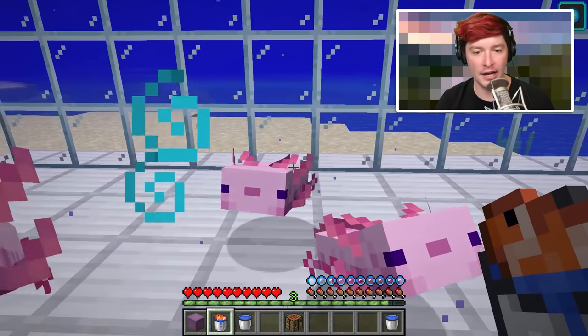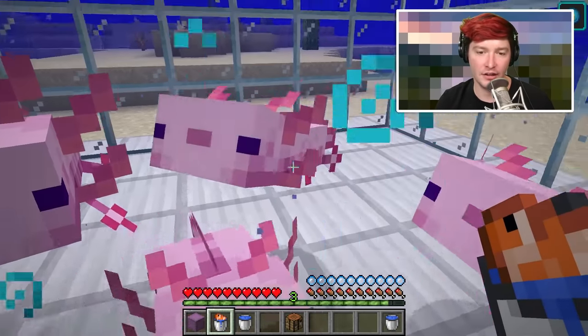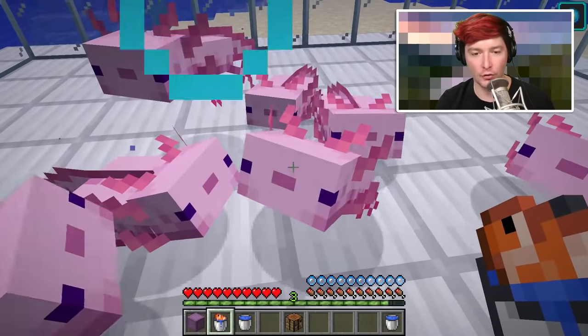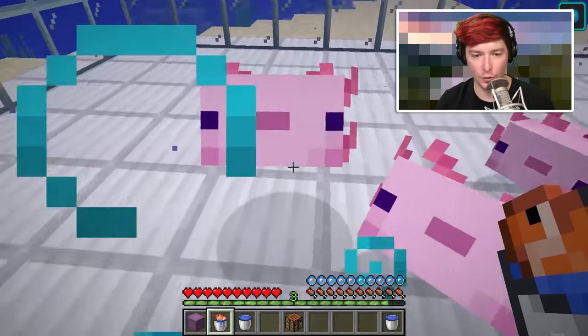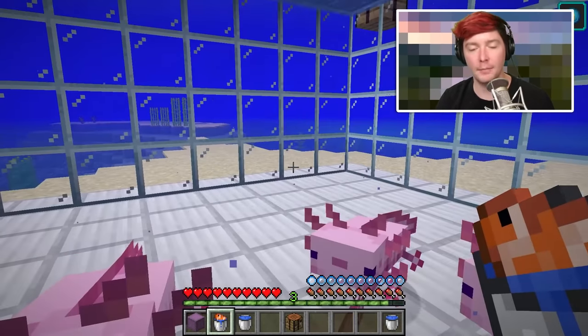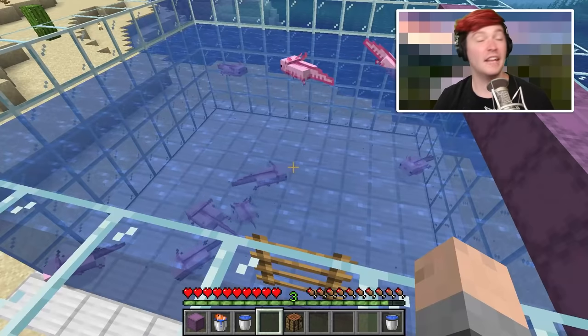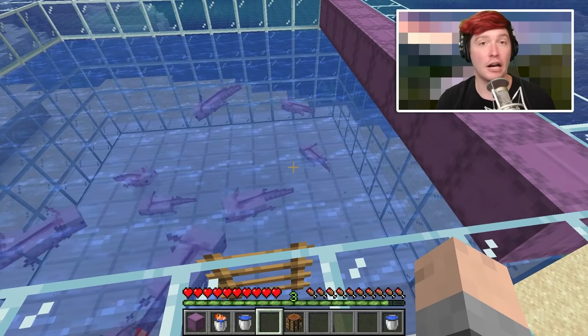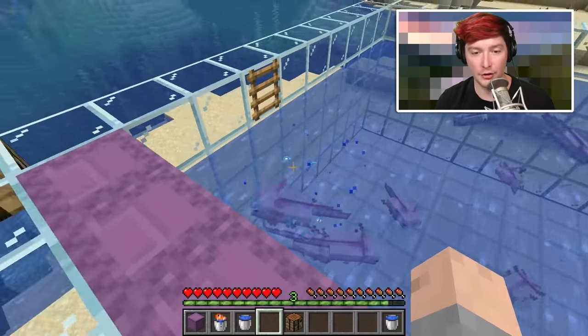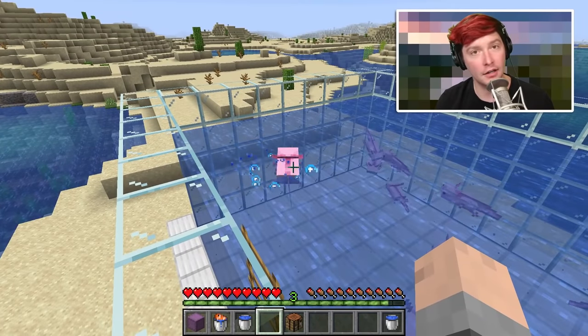I just keep clicking each axolotl and none of them is taking the fish, which means none of them are ready to be bred yet. And then it's literally just a matter of time — after you've collected all your tropical fish and you keep breeding and keep breeding, hopefully you'll get lucky and it will create a blue axolotl for you.